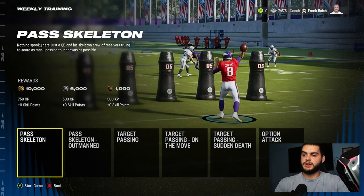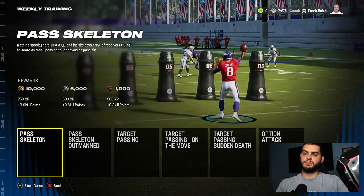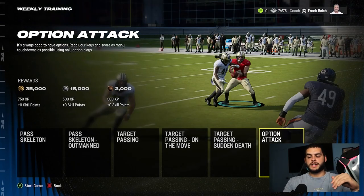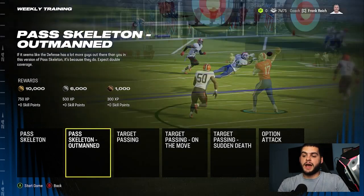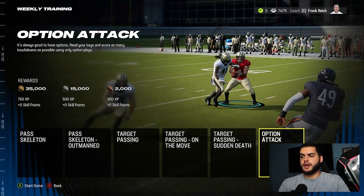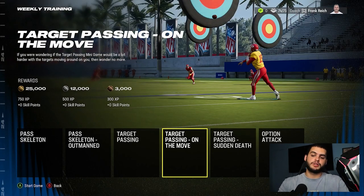Once you're ready, click on mini game available and pick. Note the XP gains: bronze is 300, silver is 500, gold is 750. For quarterback specifically, they're pretty much all the same XP — the only thing that changes is the threshold. One needs 10k, another needs 20k, and another needs 15, 25, and 35k for gold. There are higher thresholds but the same XP, so you want to pick the easiest one. I've tested a lot of them — I like pass skeleton, that seems the easiest. Out-man seems unnecessarily tough with extra defenders. Target passing is pretty difficult. My best advice: just pick the one you find easiest because it's all the same XP.